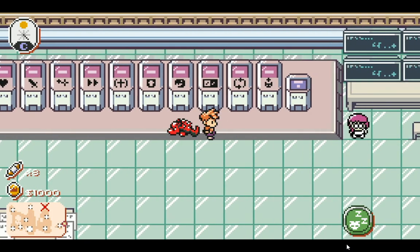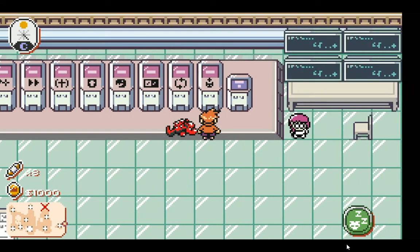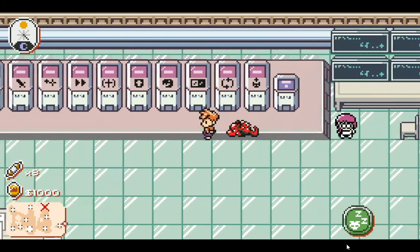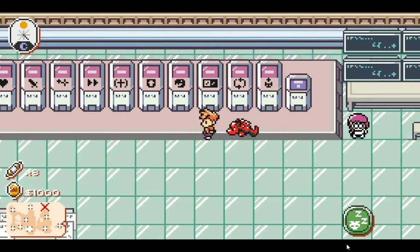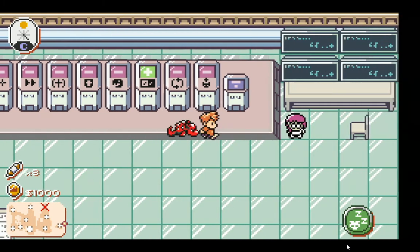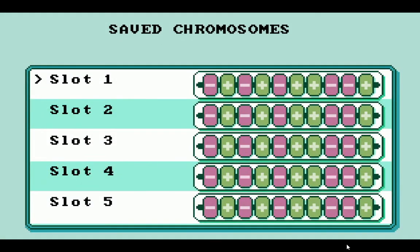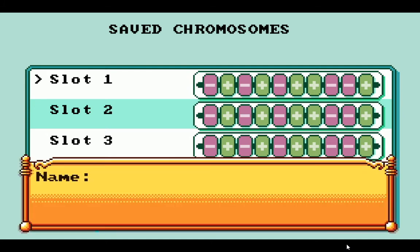The palette on top, and then the growth rate, and then you save — it loops here. If you want a palette for the primary, you put that — primary is the plus sign — then go down and press Save. Save chromosome. You just pick a slot, let's say here, and put a name like 'test'.